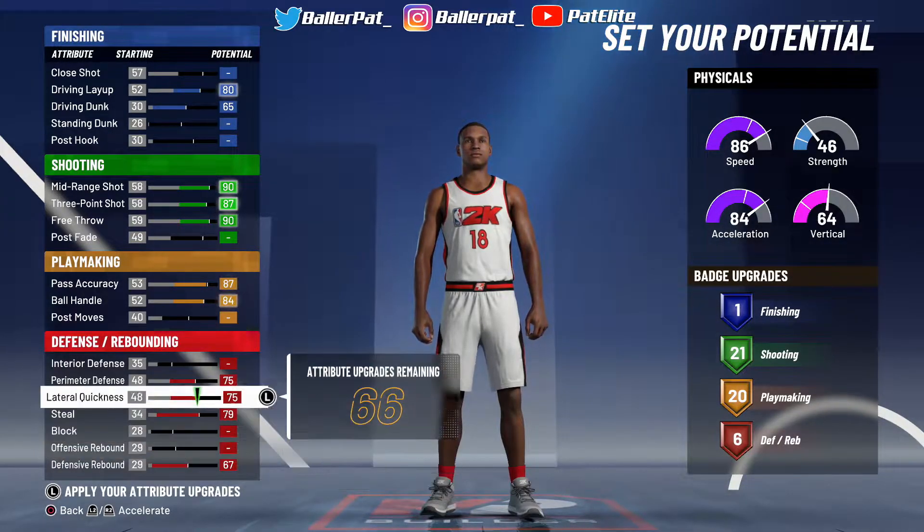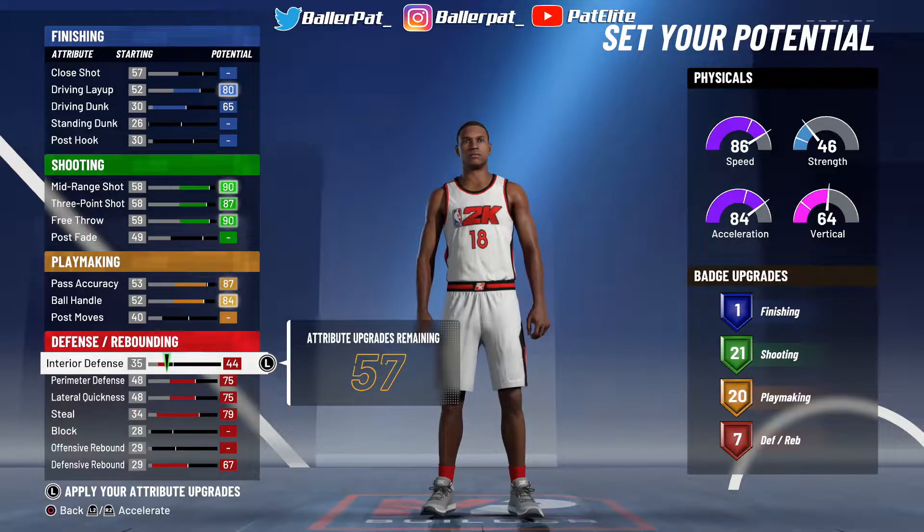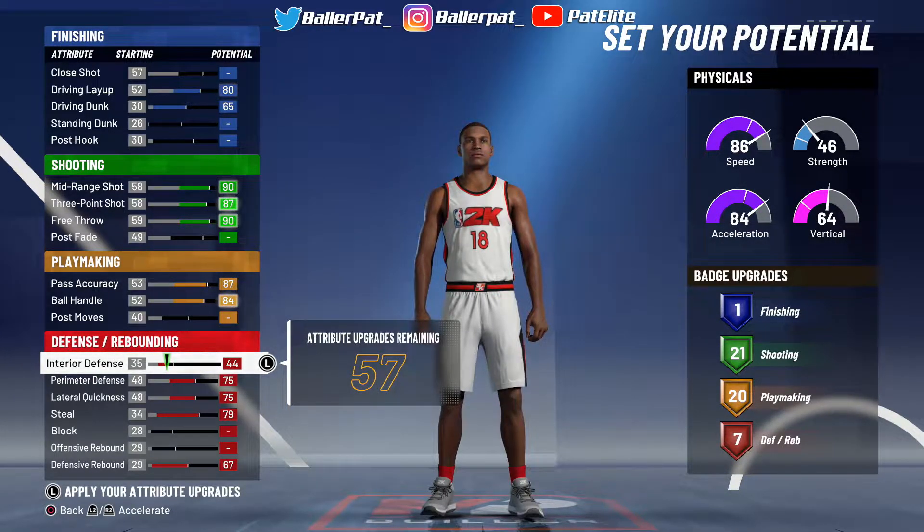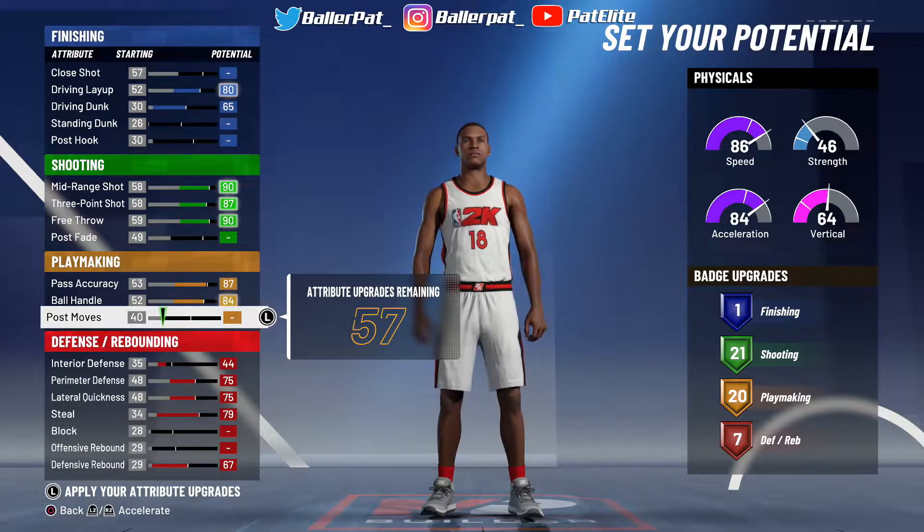We're going to come back to that. Defense max, lateral quickness max, steal max, defensive rebound max. And put your interior defense — I'd rather put up interior defense way more than block. Trust me, in this game especially, we're only like three days into the game. Trust me, you want to max your defense out, it helps. It actually helps.